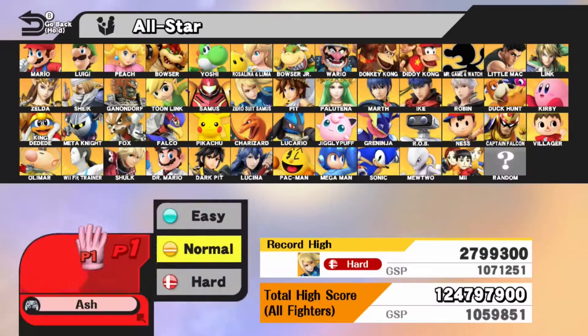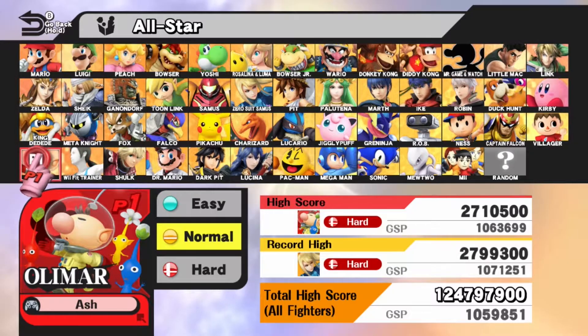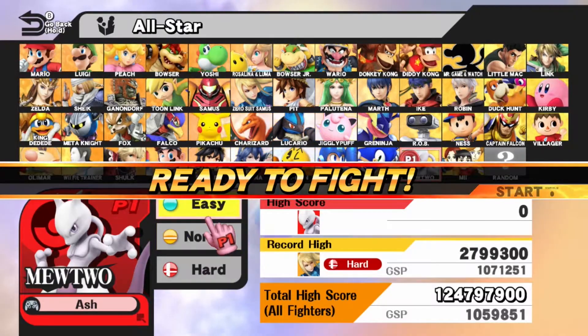So what I'm going to do now is go ahead and take on all-star mode — I'm only going to do it on easy, just to get through it. As you'll see I have beaten it on hard with all the characters, even all of them, which was frigging tough — and so was Villager. I will do it on hard with Mewtwo later, but for right now I'm just going to do it on easy to get the trophy.